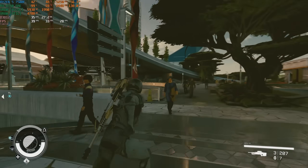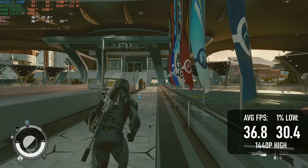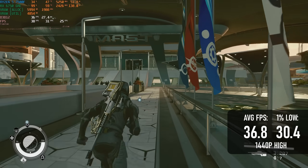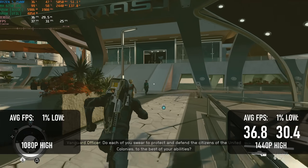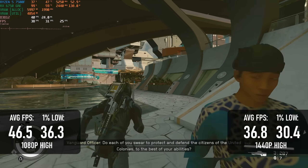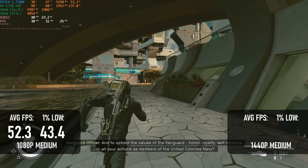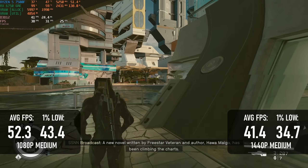Finally, Starfield is still not a great performer on Radeon GPUs. At 1440p high, it's only managing 36fps around New Atlantis, though it does at least stay above 30 most of the time. Even dropping to 1080p doesn't help all that much, with the average only climbing to 46fps. Alas, 60fps is only going to happen with the low preset, or more FSR than I'm comfortable recommending.